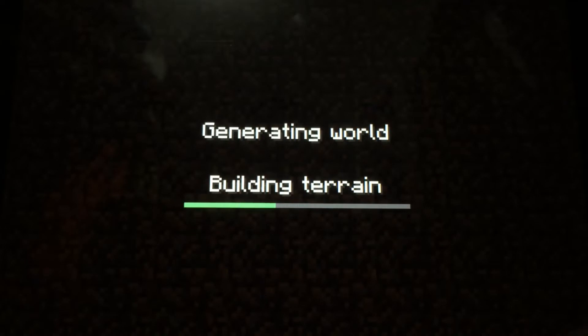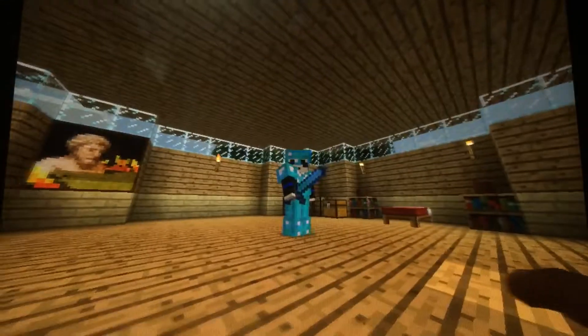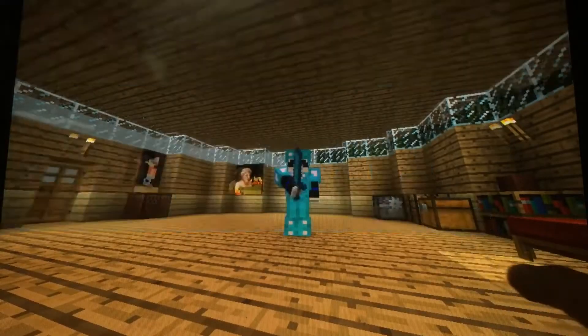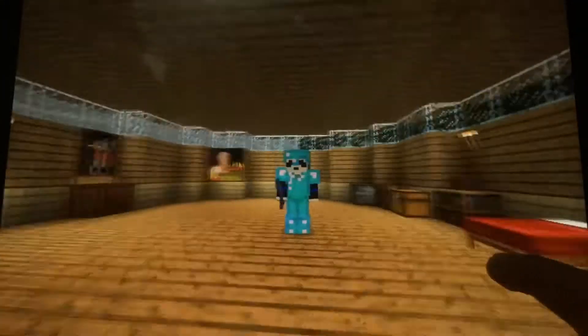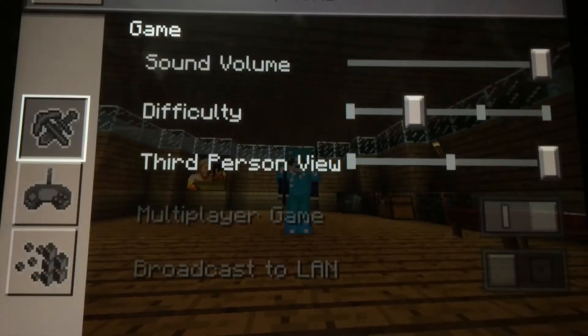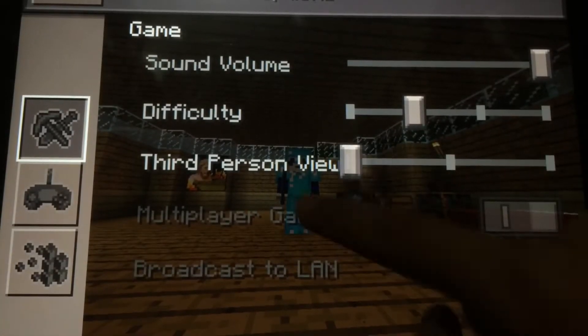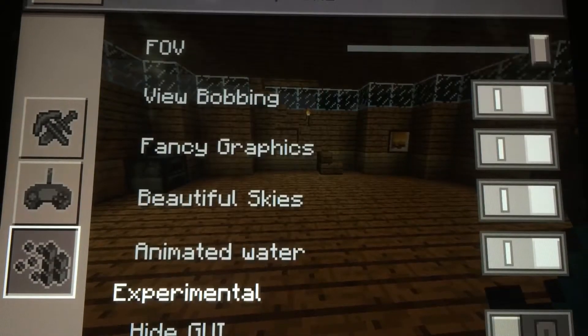So this was my old survival world right here. Here I am. The game is glitching out - weird stuff. Let's go to options, exit out of third person view and turn that off.